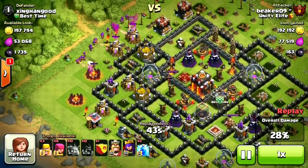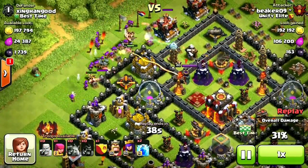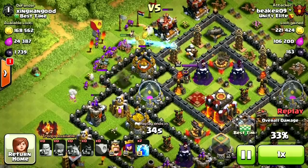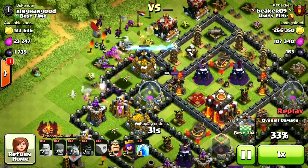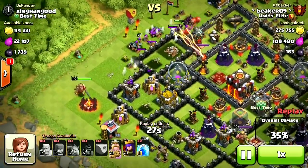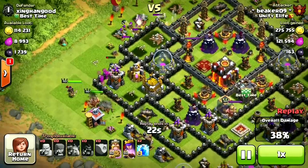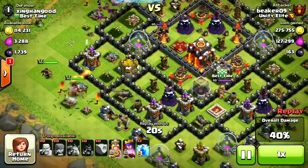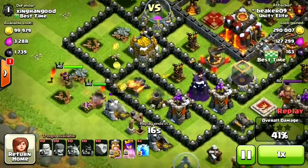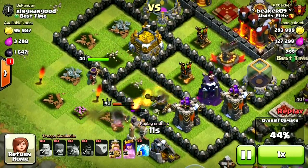We got that storage just fine. Two storages down, moving over to the third side — this one should be easy. We've got a bunch of archers left and a clan castle to drop. For the last storage, we have a max barb king and archer queen. We won't need the spells. We're going to run down the side and hopefully the archer queen will reach into the base and grab that last storage. The barb king will continue outside getting more loot.